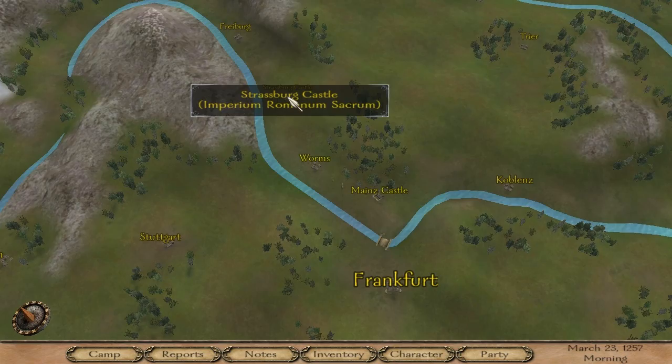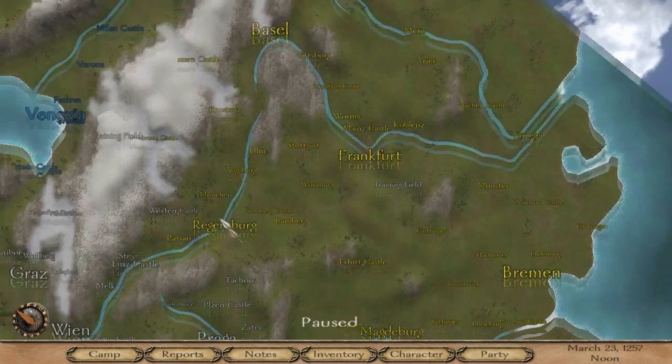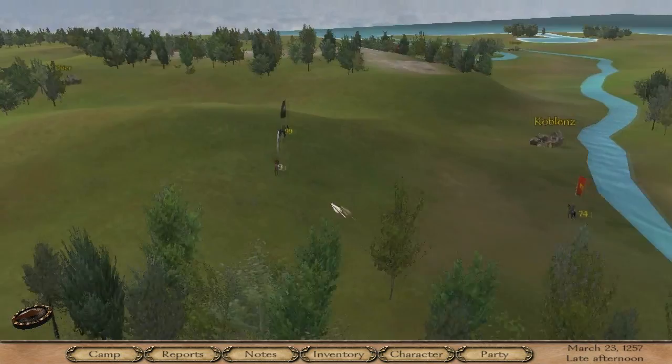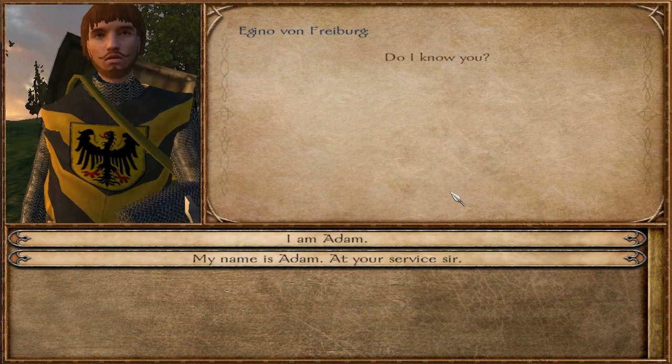Let's go to Strasburg Castle to get a quest that will be a little easier at our current level. Let's go over to Regensburg since that's the closest city. There's a lord here — Egino von Freiburg's party. Hopefully this guy has an easier quest, and look at that armor — that looks very good. That is one of the features of the mod: all lords have unique armor, which is definitely something unique.